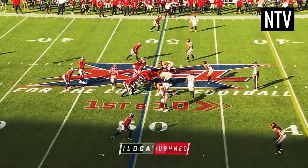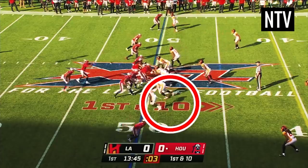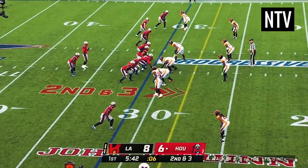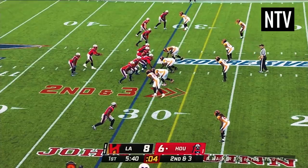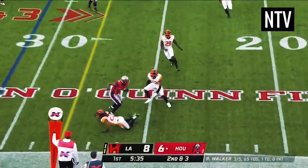On your TV screen, you'll see a graphic that tells you what down the team is on, and how many yards they need to make. If you're watching on TV, they'll also show you the line that they start from, known as the line of scrimmage, and the line they need to cross in order to make their downs.